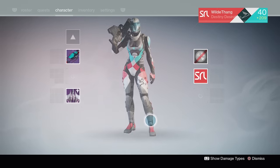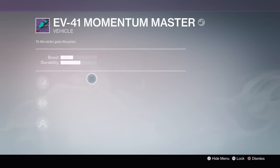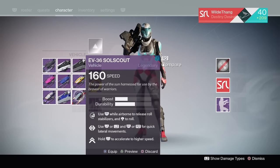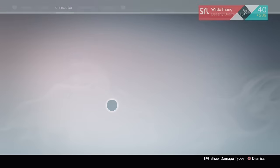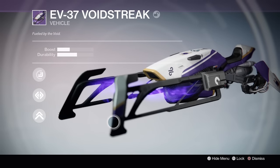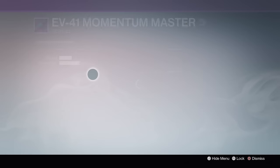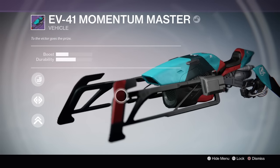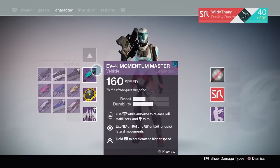Moving on, you do get a Sparrow, but I don't even use it because I had enough silver to get awesome Sparrows — like this one with flames coming out the side, and this one with void on it that's also Jade Rabbit, which is pretty cool. The book Sparrow is kind of boring to be honest — it's just red and turquoise, which doesn't really go together anyway. It just matches the armour that you're wearing.